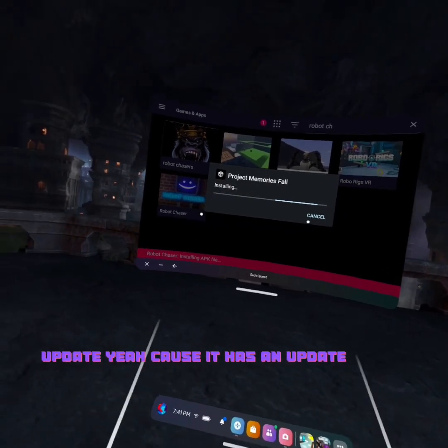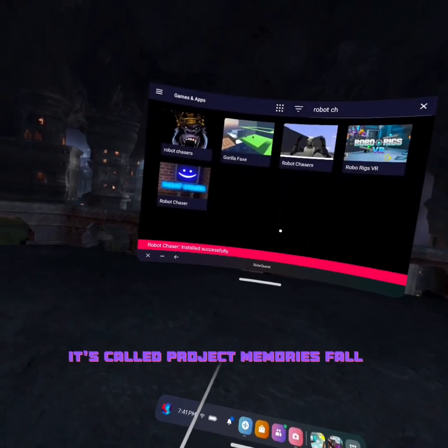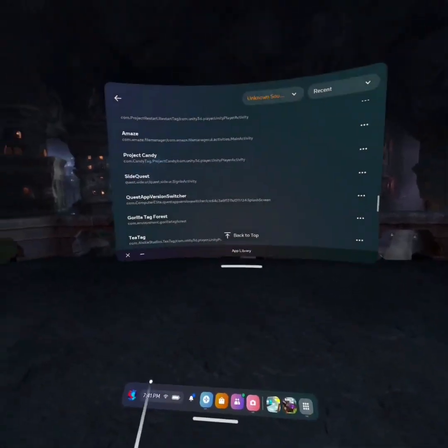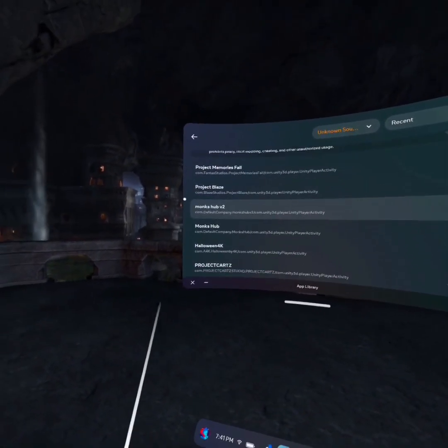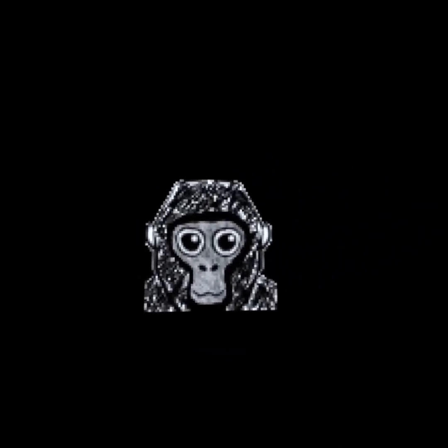Let it sideload. Yeah, it has an update — it's got Project Memories Fall, install. So it installed. You're gonna go back, go to Project Memories Fall, and then load up the game.